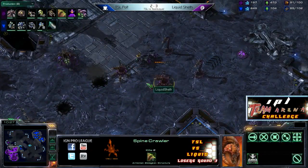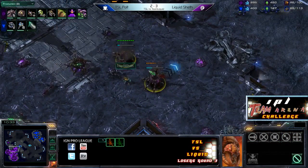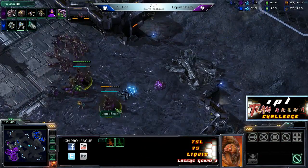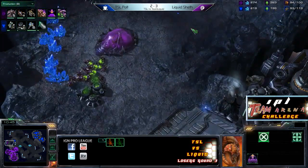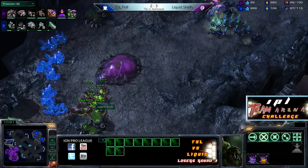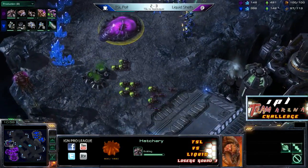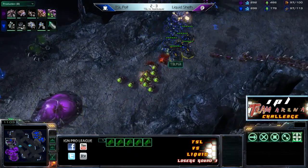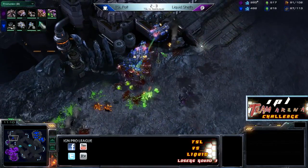Sheth's got some Spinecrawlers, a couple of Roaches, a lot of Lings and Banelings on the way. So Polt is going to need to be careful about how he engages. Sheth does have his Spinecrawlers burrowed up at the front, but on the left-hand side Sheth may be in a little bit of danger. There are some Banelings there, but Polt is going in with Stimmed Marines. Sheth going to try and save this — he's running around from the outside as well. He could kill all the Hellions, and he does so very, very nicely.